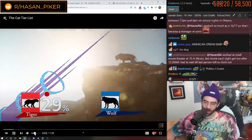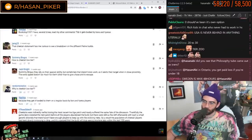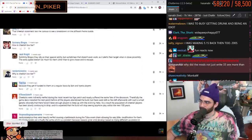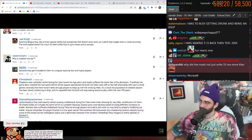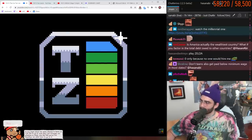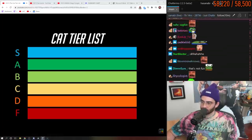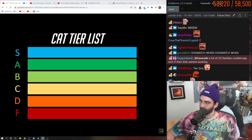The cat tier list. So in my video on dinosaur builds, I casually referenced the fact that cheetahs are low tier, which ended with me getting a ton of comments from angry cheetah mains asking me to explain myself. And fair enough, I probably should. But instead of just making a video on cheetahs, I figured I'd kill two birds with one stone by also finally releasing the tier list for the cat dynasty.